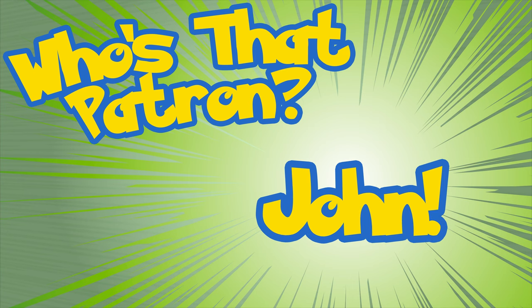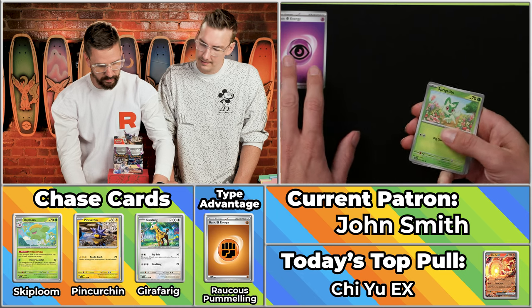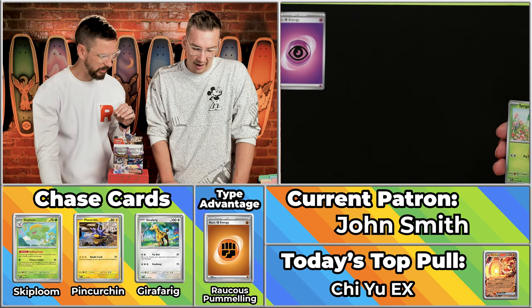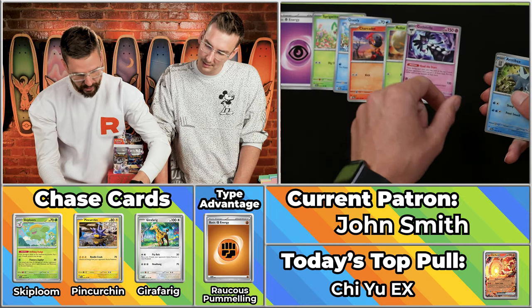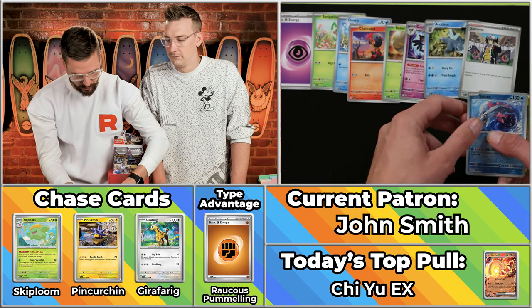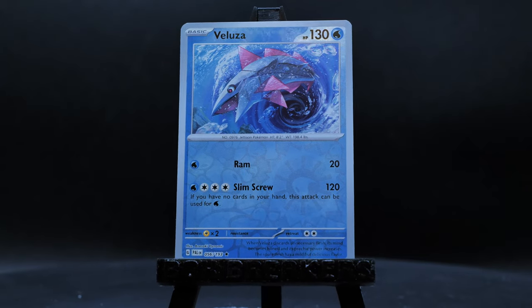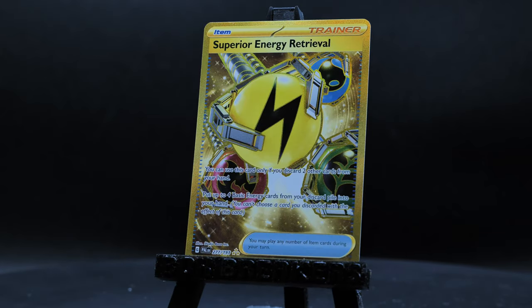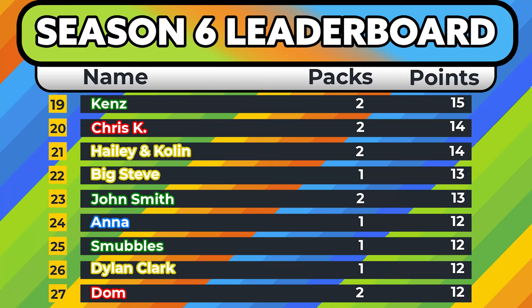Next up is John Smith for Team Grass here, looking to mount a bit of an offensive. Their favorite Pokemon are Mew, Mewtwo, Darkrai, Lucario, and Dialga — none of those are in this set unfortunately. Although, in the month of October we'll be doing the 151 set, which will feature Mewtwo and Mew. We've got the Quaxly, the Charcadet, the Rellor, the Gothitelle, the Arctibax, the Giacomo, the Veluza Mewtwo — oh! The Gold Superior Energy Retrieval! That's amazing! And the Spiritomb. Three scoring cards. Number 277 — worth $7.91, so eight points. It's a 10-point pack overall for John Smith, 13 points for Team Grass — that actually scores them a few points!